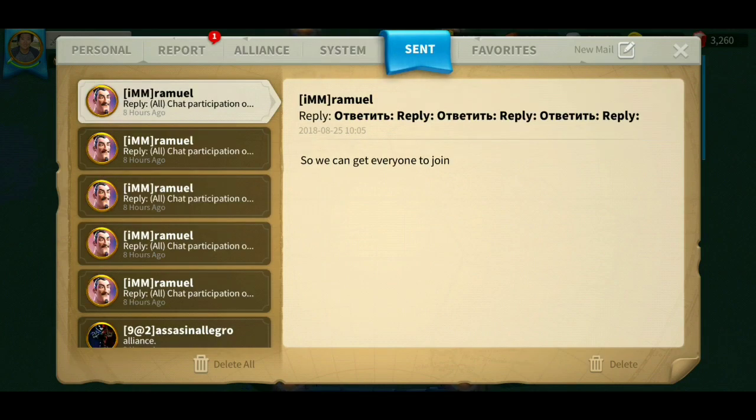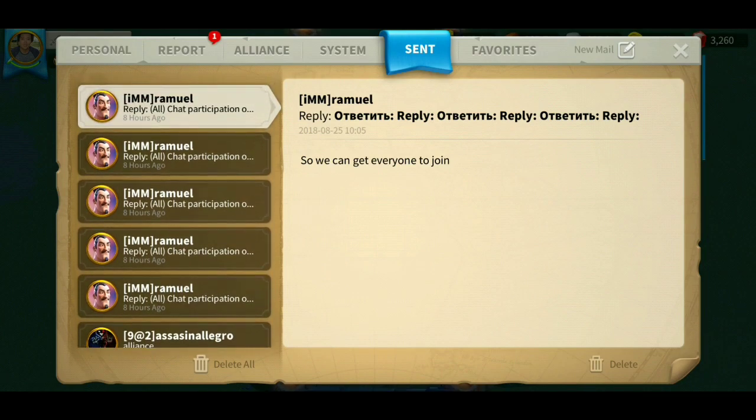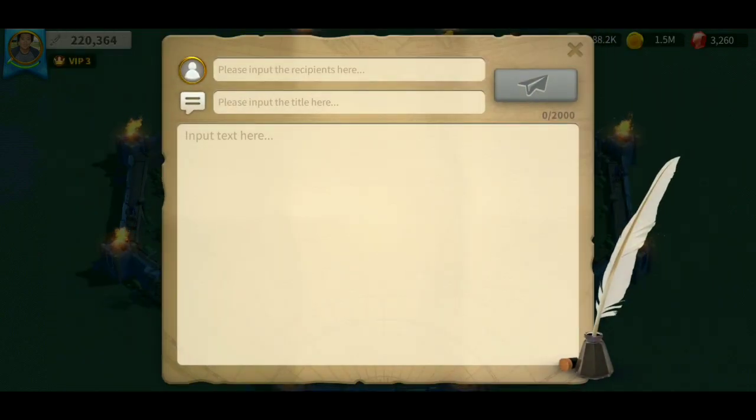Send items — which is your outgoing mails. They collect all the outgoing messages here so you can keep track of your sent messages. Favorite messages. New mail — you can input the recipient on the first bar, the subject title on the second bar, and then the body in the larger box.